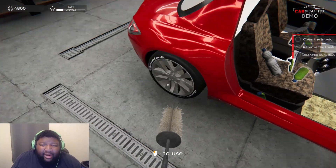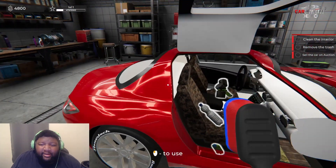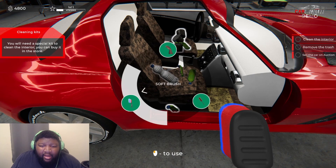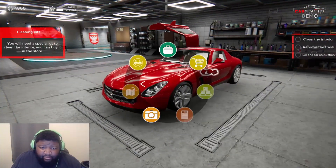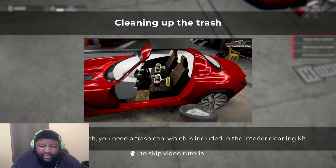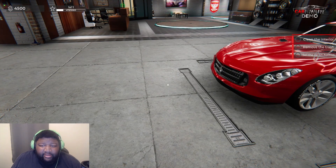I guess we don't really do any detailing on the outside, although I kind of want to. If you find a car like this in the shed, good for you. We need to buy a tool — heading to the store. An interior toolkit is what we need, which includes a trash can and seats.